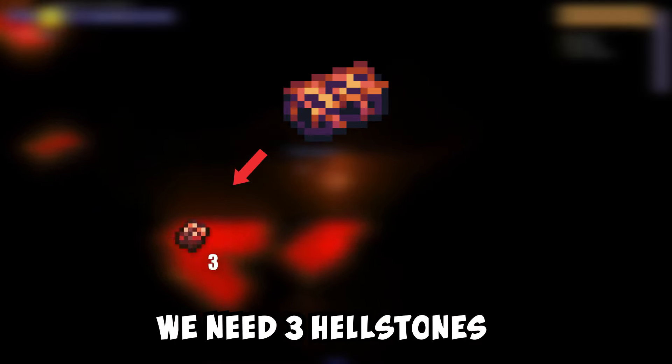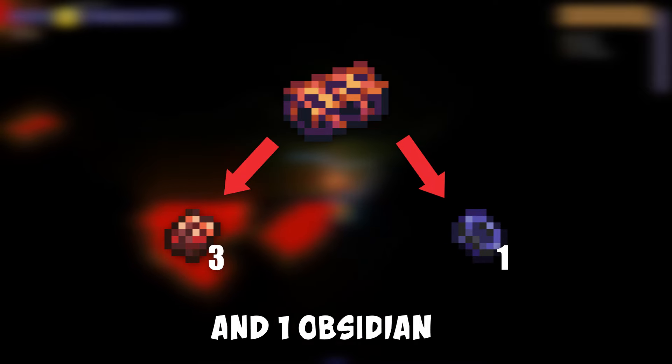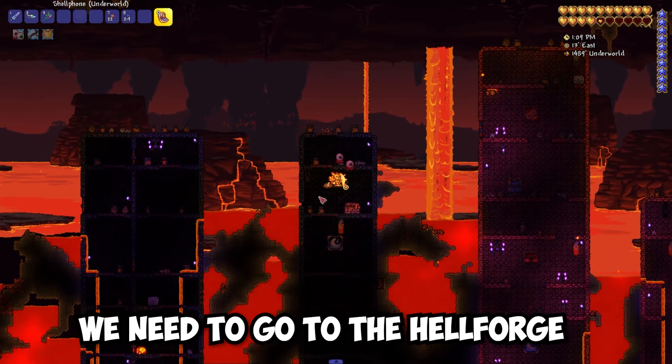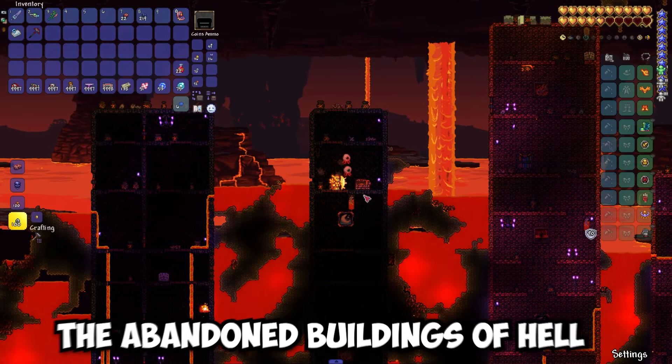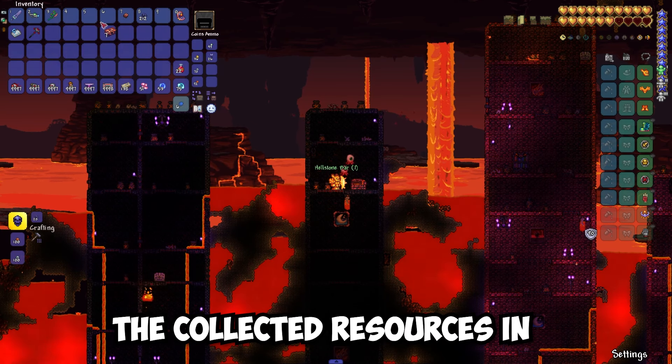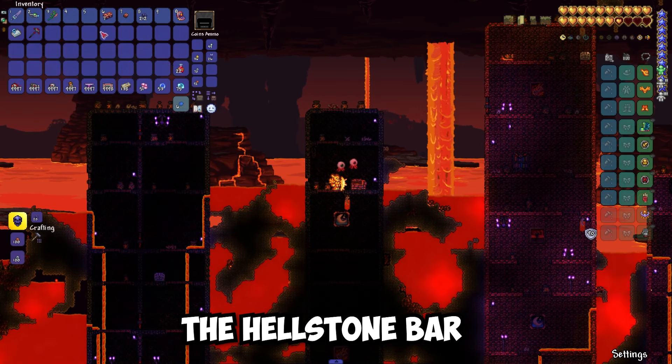For each hellstone bar we need 3 hellstones and 1 obsidian. With the collected resources we need to go to the hellforge, which can be found in the abandoned buildings of hell. With the help of this we will melt the collected resources into the hellstone bar.